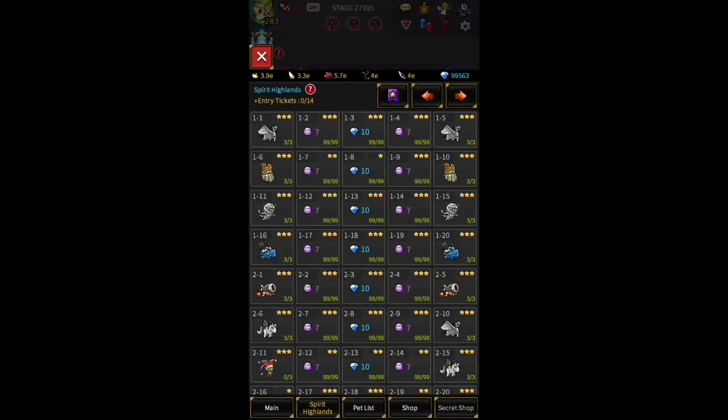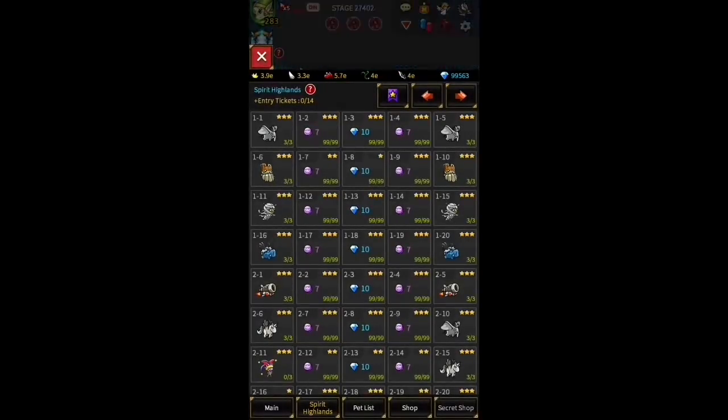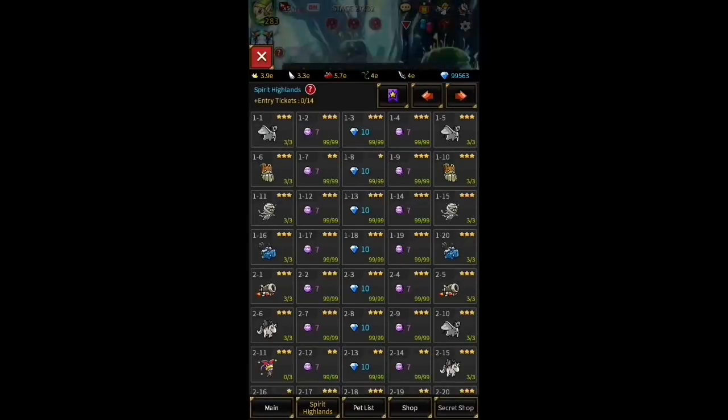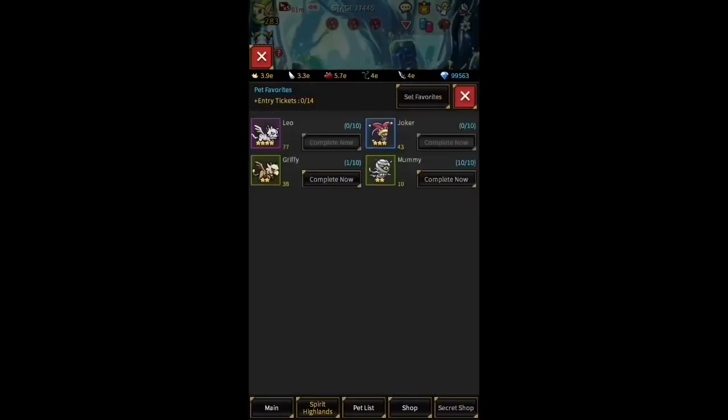If you're a VIP — if you've spent at least one dollar, which at this point is hard not to recommend — you'd be spending over 800 of these tickets, because each one is equivalent to one pet fragment. You will also find out there are a finite number of pets you can get per day.